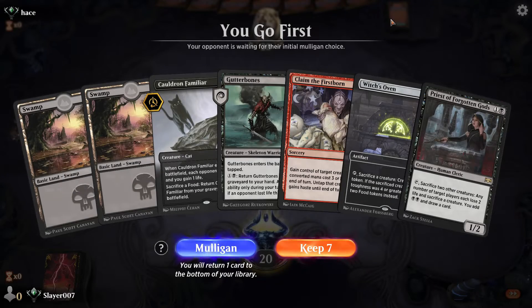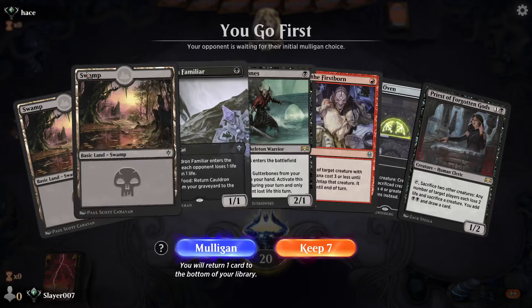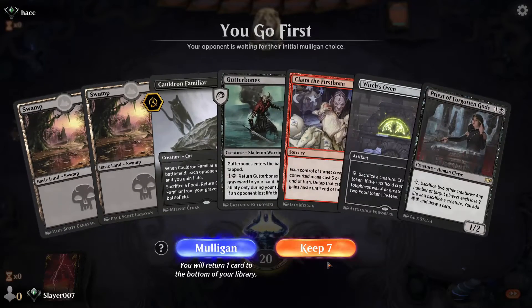Alright, this is another game with Rakdos Sacrifice, February 2020 edition. We have to keep this hand — we need a red source at some point, but otherwise this hand looks good. We can Swamp into Gutter Bones.